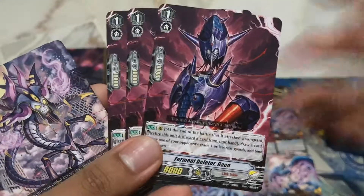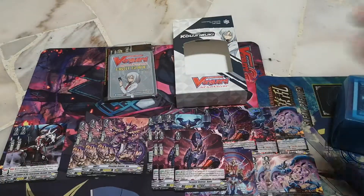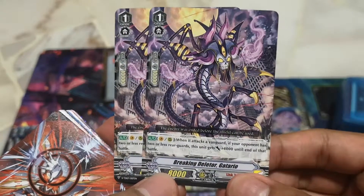We have grade one — Ferment Deleter Gion, which I already explained the skill. I'm gonna put it right over here. And two Breaking Deleter Gattario — here's the effect. You can pause it and read it.